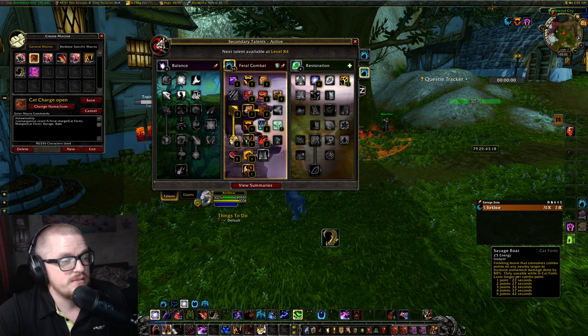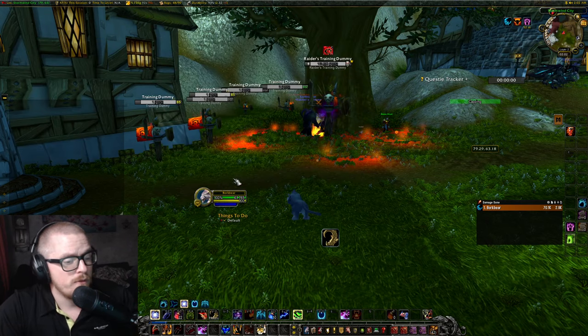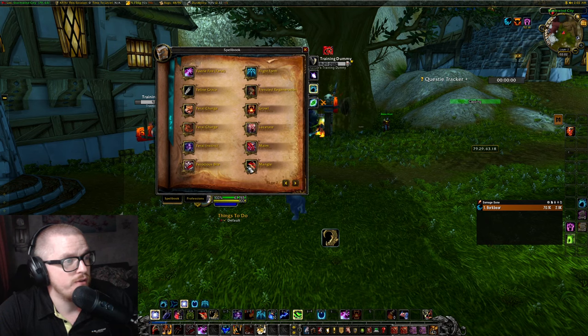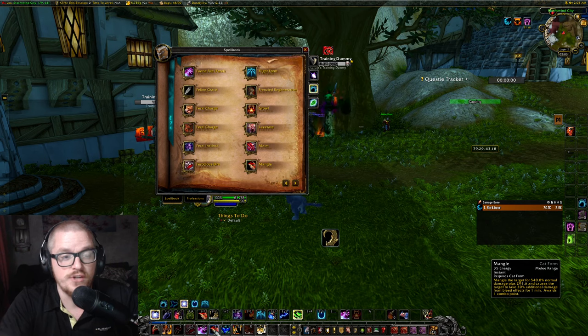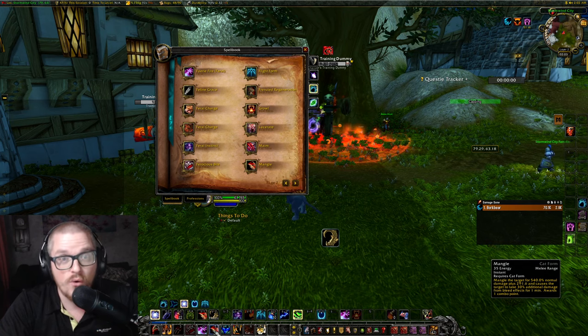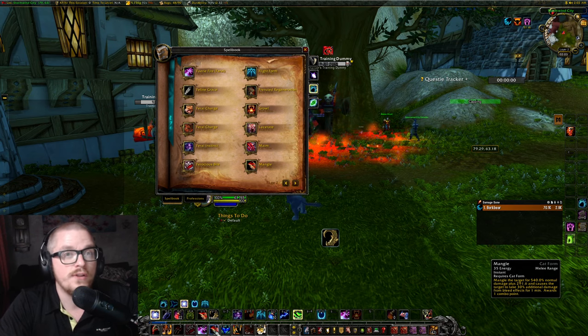So with this one, we're charging in, casting mangle, and then we use ravage, and then rake. Mangle is just nice — let me show you: it's dealing damage and also causes the target to take 30% additional damage from bleed effects for one minute. As a DPS with a cat, if you're playing with a warrior or a rogue — someone with bleed — you want to have mangle on as quick as possible.